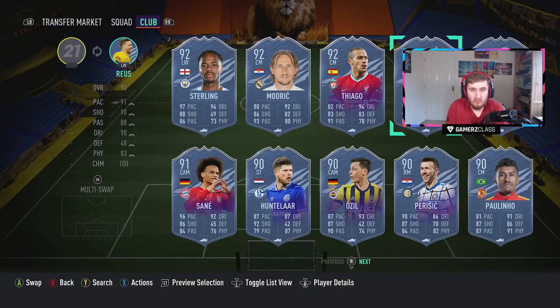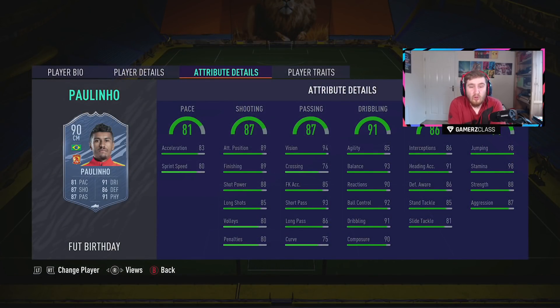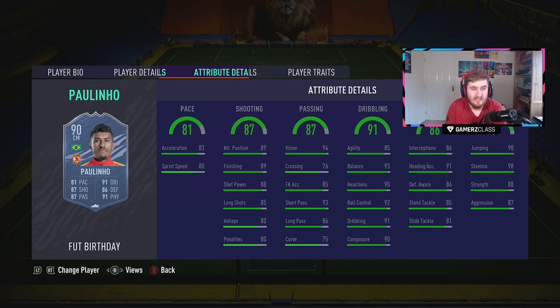Paulinho looks very very good all round. Brazilian is a decent nation to link, four star skills is obviously nice, and the five star weak foot from midfield is pretty crazy. With a Shadow you're getting his defending really high; with a Hunter he'd have 99 finishing. He looks great on the ball, his passing is amazing, his physicals are great. Wish he had slightly more pace, but for that card it's still pretty insane.